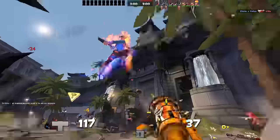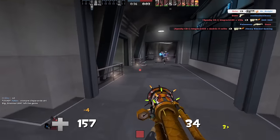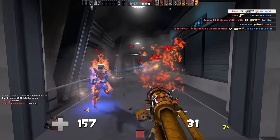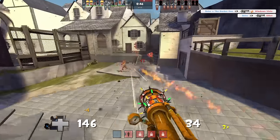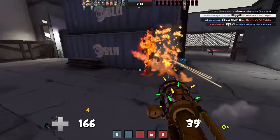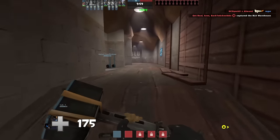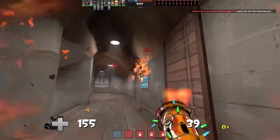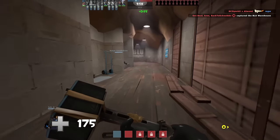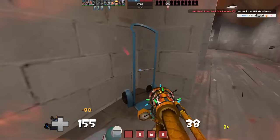Hitting them boils down to having good aim. At close range, the Dragon's Fury can be treated like a hitscan weapon, meaning you can click any time the Scout enters your crosshair. But beyond that distance, you'll need to lead your shots. If you have the Scorch Shot equipped, this is one of the best matchups to use it in. The bread and butter Scorch Shot-Dragon's Fury combo is great at melting light classes. Just hit the Scout with your Scorch Shot to stunlock them, then switch to your Dragon's Fury and fire before he can move again.